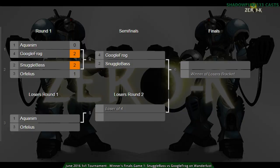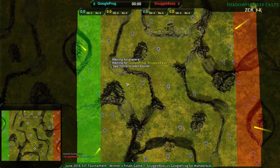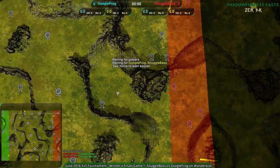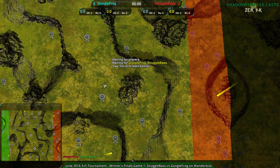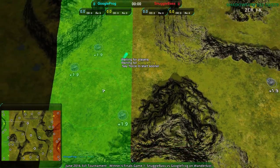Welcome back Zero K fans to Nanolins at Dawn and the June 2016 1v1 tournament. We are currently in the bracket stage at the winner's finals, and Google Frog vs. Snugglebase is the match we are watching next, which is going to be on Wanderlust for game one. Switching right to that and still waiting on the players to place and set up. Google Frog is on the west side, Snugglebase to the east, and this map is not bad for spiders, although it's also really good for basically any bots.